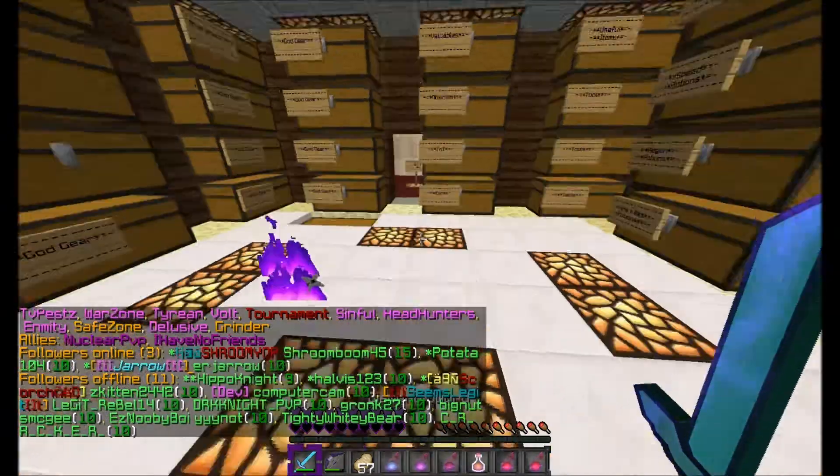Useful items: there's some coal blocks, arrows, buckets, tools. Efficiency five, efficiency four, efficiency three, shovels, axes. Obsidian, TNT, some obsidian optics, Bottle O' Enchanting, and a bunch of enchanted books right here.